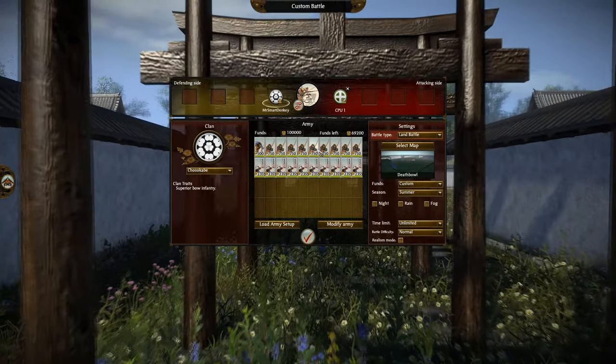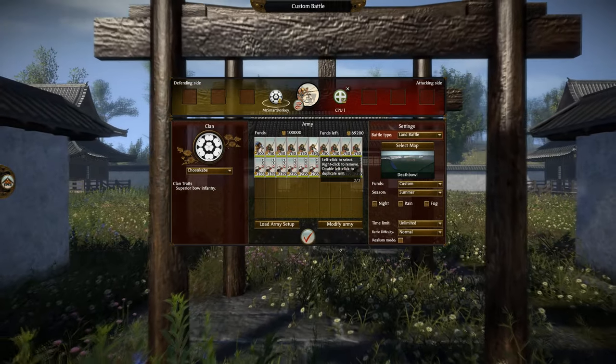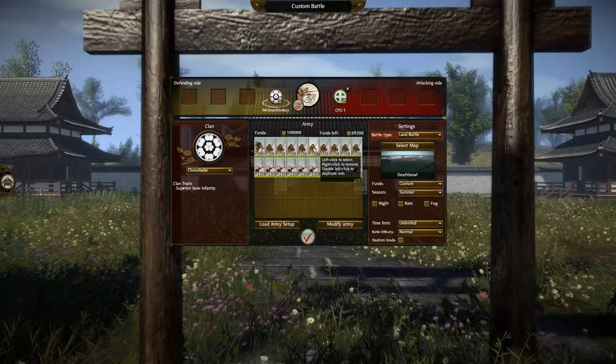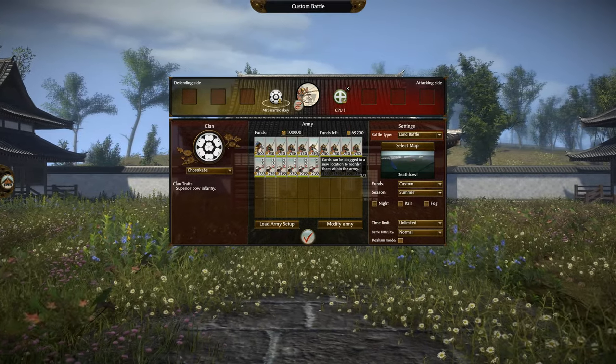It's a little bit of a combo really, because whenever I use Bull Warrior Monks, they automatically go hand in hand with Naginata Samurai. So it is a little bit of a combo appreciation post, but we are focused mainly on the Bull Warrior Monks.